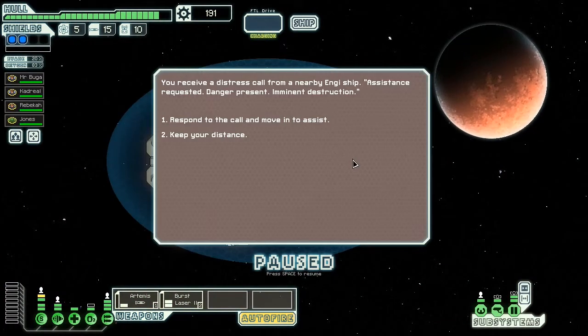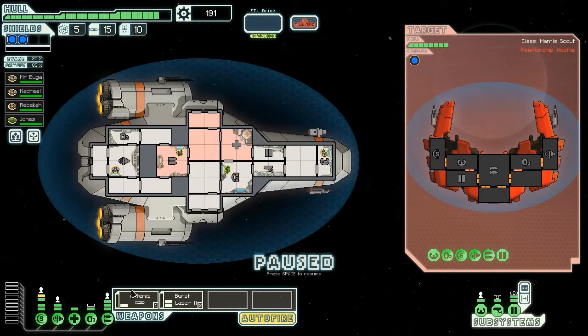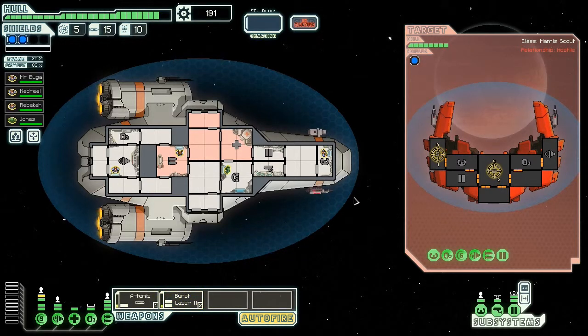You receive a distress signal from a nearby Engie ship — assistance requested, danger present, imminent destruction. Let's move in to assist. Ah, the mantis. Yes. You approach to find a mantis ship assaulting a small Engie space station. You're prepared for a fight. I'm starting to realise that I'm becoming woefully under-equipped for this. We are in sector three with nothing but our starter weapons, which is a little bit ludicrous. At any point I could upgrade my shield, so if this goes sour, we are going to do that.